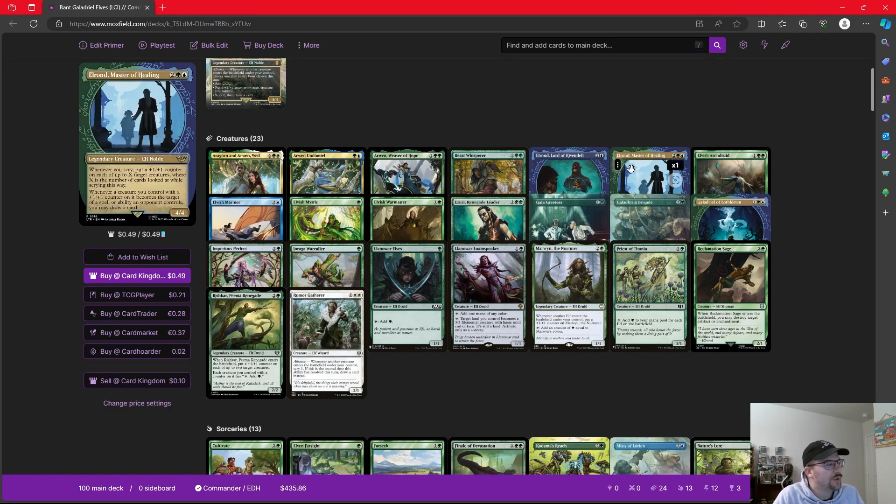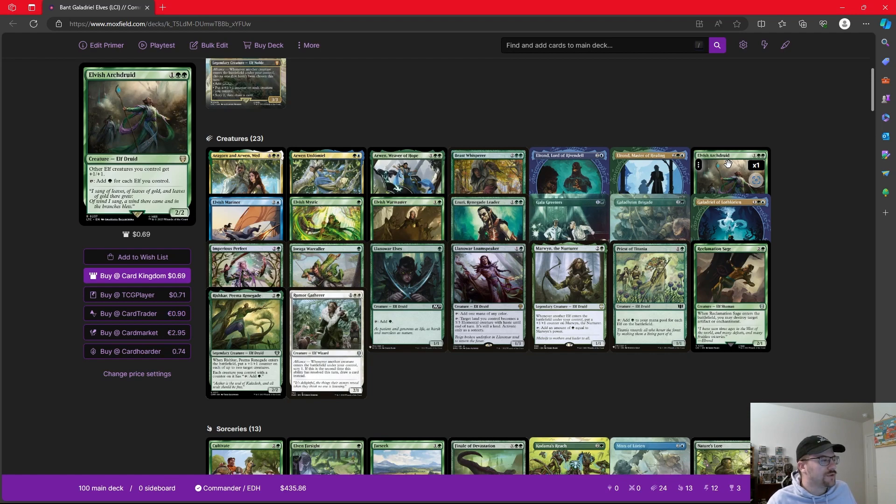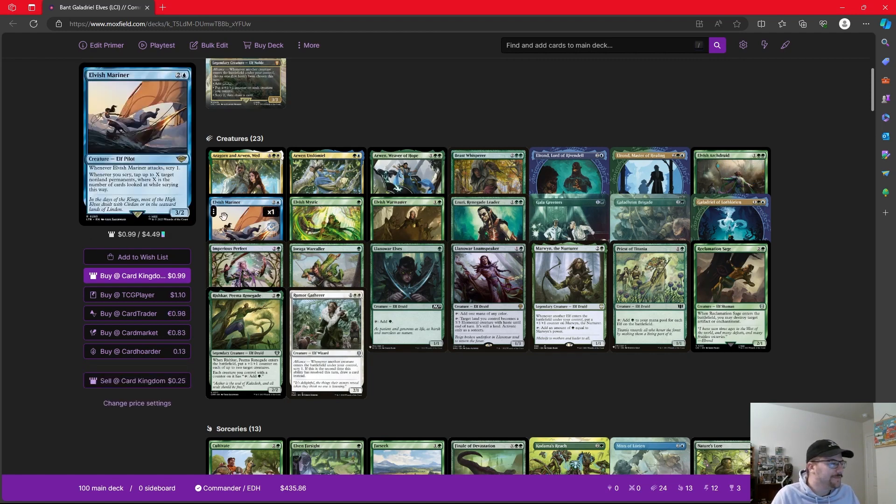Elrond, Master of Healing — whenever we scry, we put a +1/+1 counter on up to X target creatures where X is the number of cards looked at. So with just little scry ones, we're adding one counter. It also says whenever a creature we control with a +1/+1 counter becomes the target of a spell or ability an opponent controls, we may draw a card — so we'll continue to spread counters and draw cards if our things get targeted. Elvish Archdruid gives all our elves +1/+1 and taps for green mana equal to the number of elves we control. Elvish Mariner — whenever it attacks, we scry one; but its second ability is what we really care about. Whenever we scry, we tap up to X target non-land permanents where X is the number of cards looked at while scrying. On a big turn where we're scrying a bunch, we may be able to just tap our entire opponent's board state down and get free attacks in.